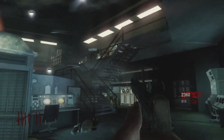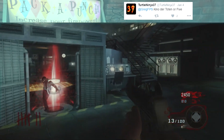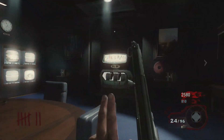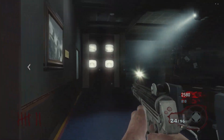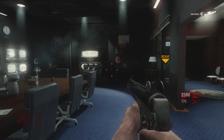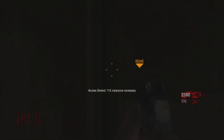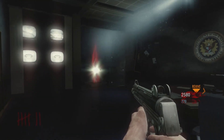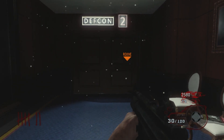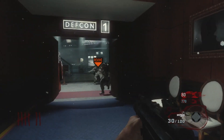Coming in at number 9 is Five. Honestly, Five is one of the hardest maps in Call of Duty Zombies. You have to go from DEFCON 1 through 4 and then be on DEFCON 5 to get the symbol with the Pack-a-Punch to teleport to that room. The Pack-a-Punch literally spins out from the wall, which is really awesome. Overall it's a really cool meeting room in the Pentagon next to the war room — very unique. This map just has fantastic vibes and definitely deserves the number 9 spot.